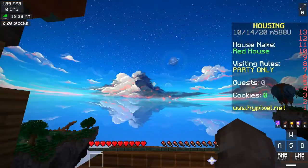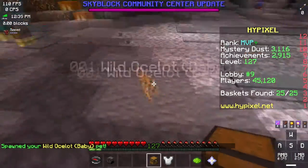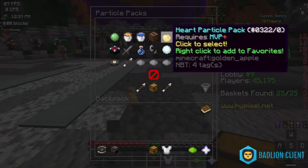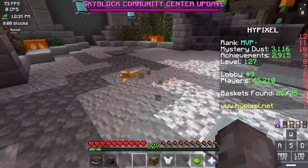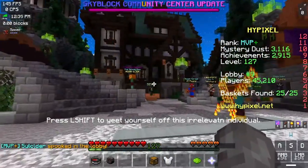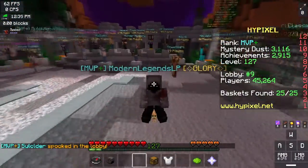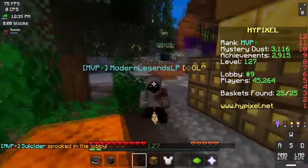You also get cool new exclusive cosmetics like this ocelot baby, a bunch of particle packs that are exclusive to MVP-plus. And you can even ride and control pets in the lobby. I am squishing this baby to death — that's my favorite hobby.